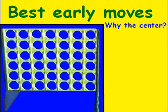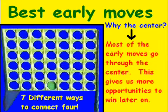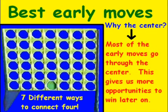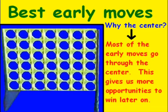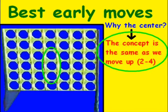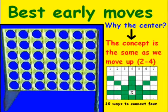At this point you're probably asking: why do we move through the center? Most of the early moves we make go through the center because it gives us more opportunities to win later on. We're looking for the move that gives us the most ways to connect four. The first move is obviously the center, because it gives us more different ways to make four in a row than any other option. In this example, highlighted in green, there are actually ten different ways to connect four from the two spot.